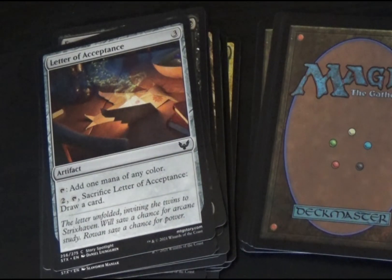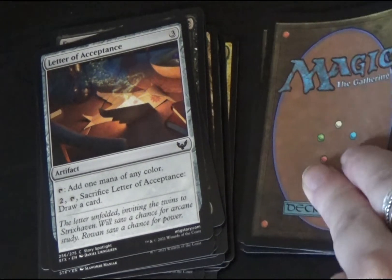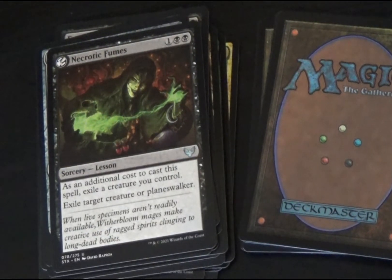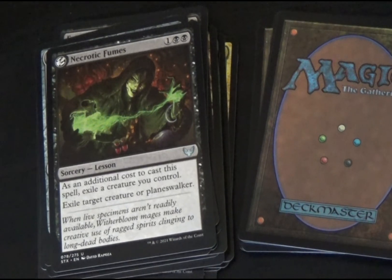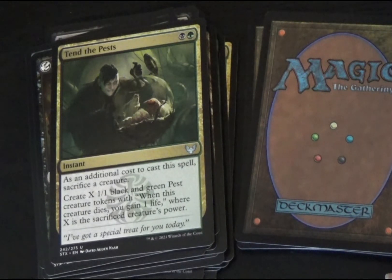Next is Letter of Acceptance, a colorless artifact. By tapping, you can add one mana of any color. By tapping two mana and tapping this card, as well as sacrificing Letter of Acceptance, you may draw a card. Necrotic Fumes is a black lesson sorcery — as an additional cost to cast this spell, exile a creature you control. Then you may exile target creature or planeswalker. Then we have a black-green instant called Tend the Pests. As an additional cost to cast this spell, sacrifice a creature. Create X 1/1 black and green pest creature tokens — when this creature dies, you gain one life. X is the sacrificed creature's power.